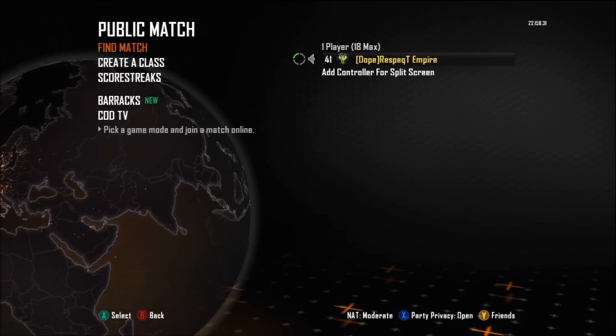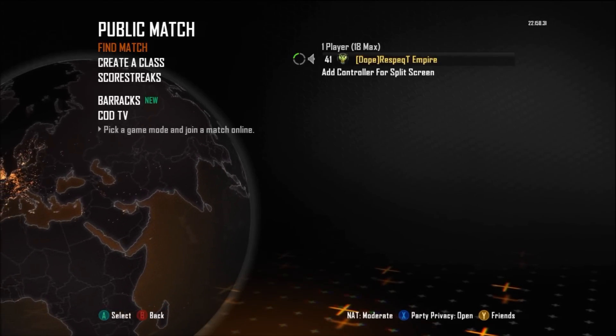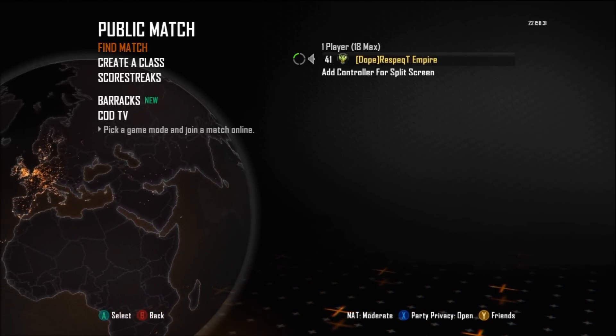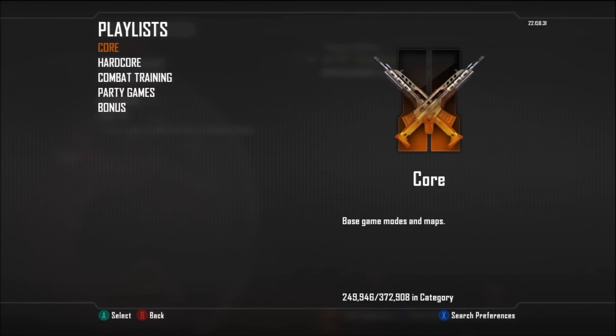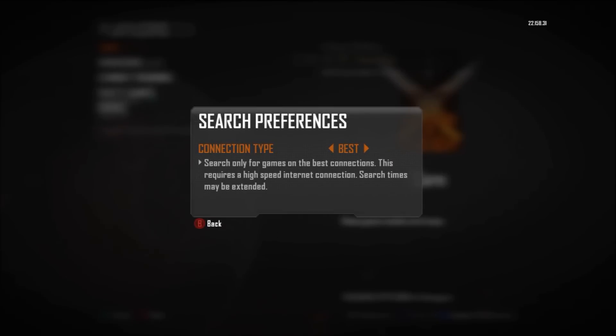The first thing you're going to want to do is go to Xbox Live and go to find a match normally like you would. You're going to want to press X — you can see it at the bottom right-hand side of the screen. The normal setting that it's going to be on is just 'Normal.'